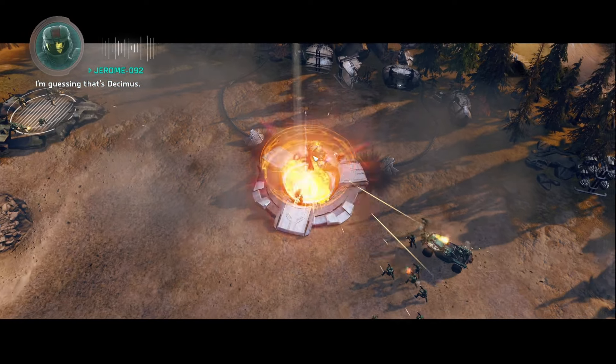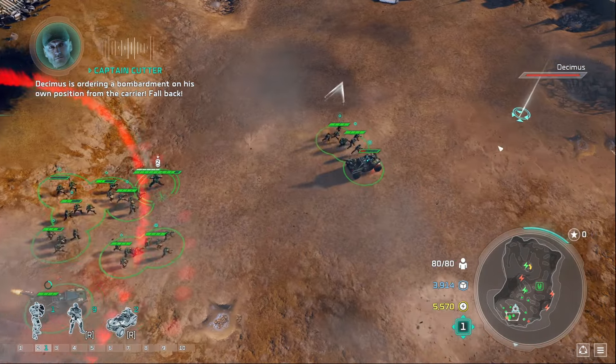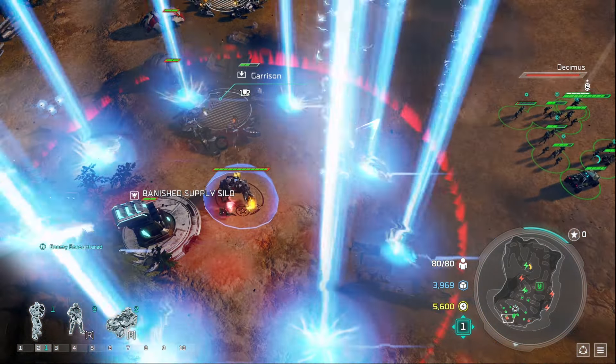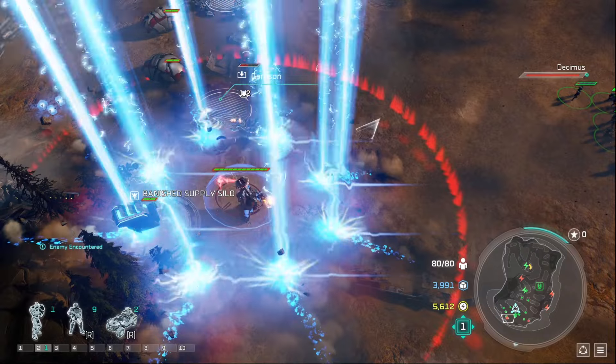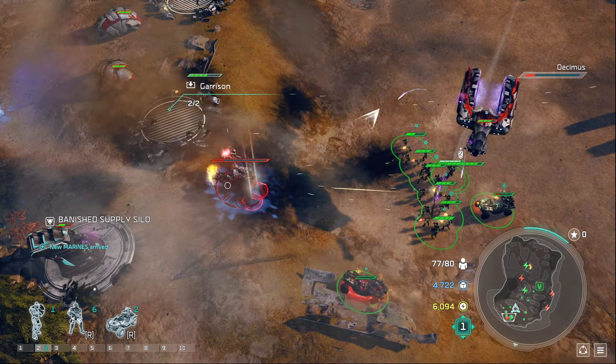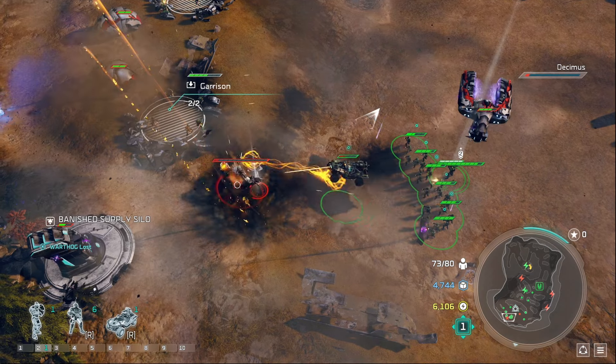The boss fight isn't really super difficult. All we need to do is run away when he does his super laser beam attack. As long as we dodge and get good, we'll be fine. After doing the same thing multiple times, we eventually beat the Brute Chieftain. That concludes Mission 2: A New Enemy.